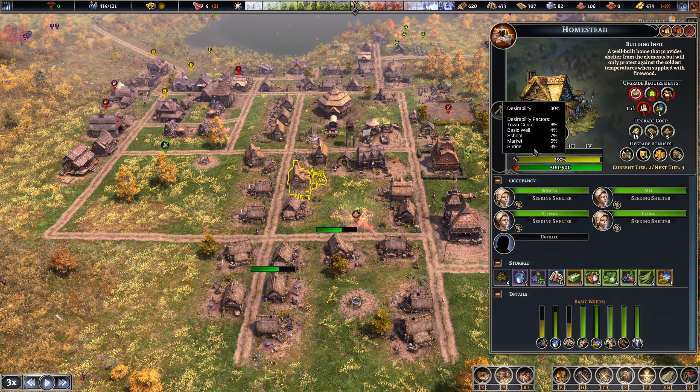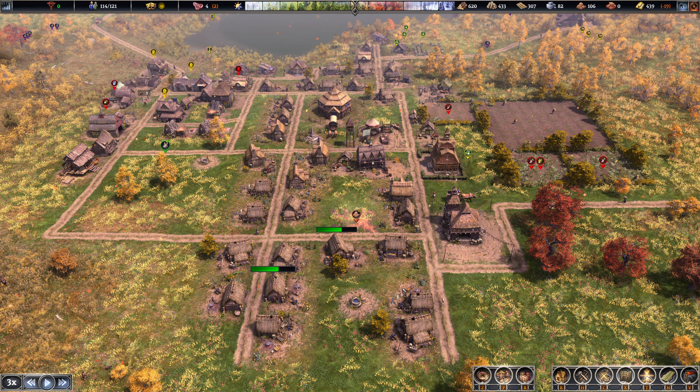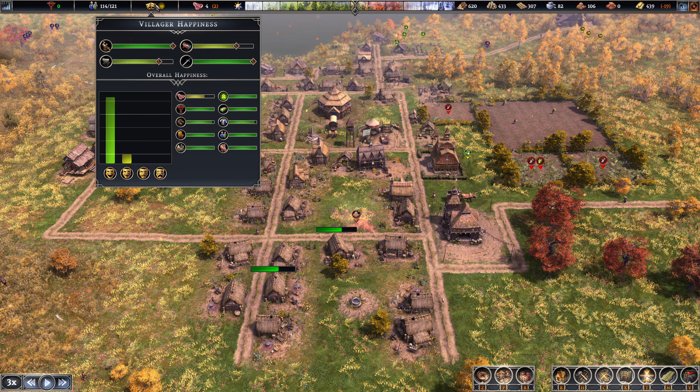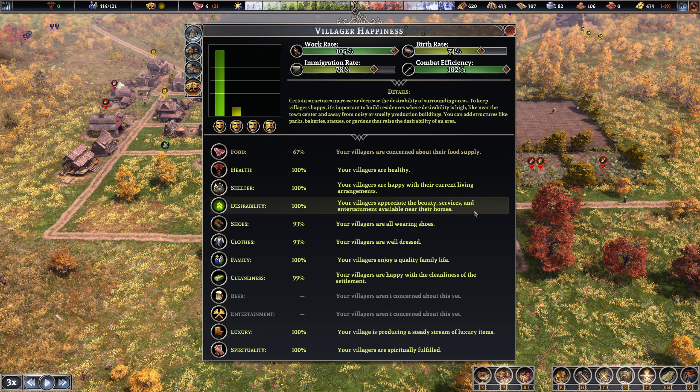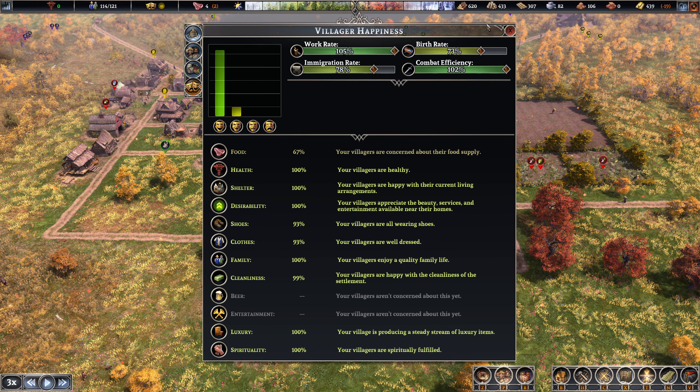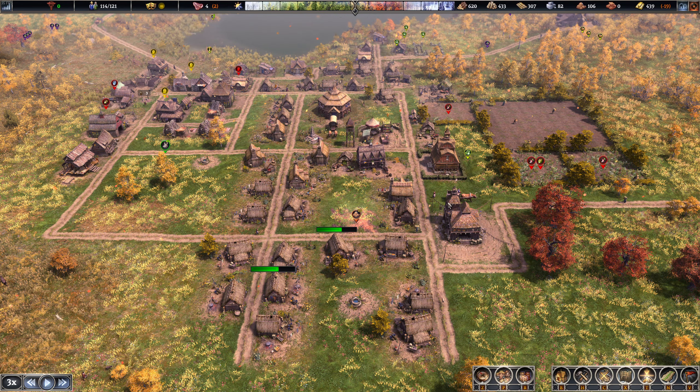Close to the town center - the basic wall, school, market, shrine. I'm wondering if we put a shrine there. Food seems to be a concern. Shoes, clothes, cleanliness. Village is producing a steady stream of luxury items - no idea how, but okay.